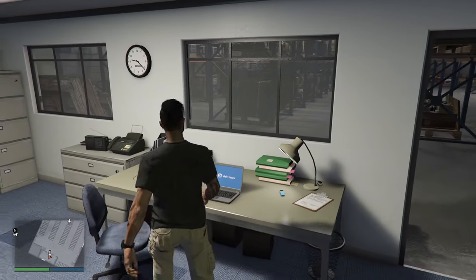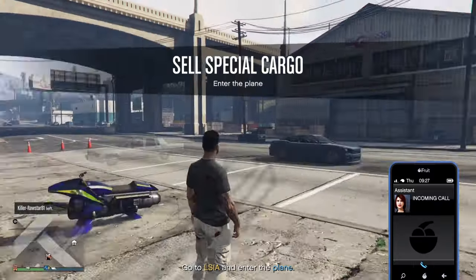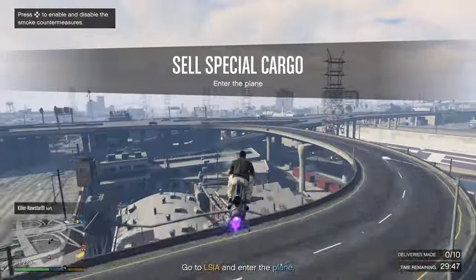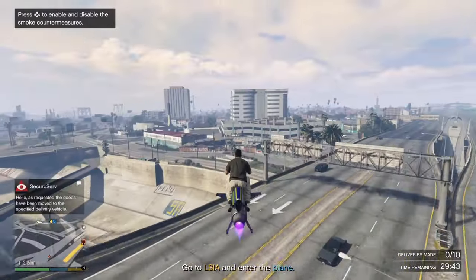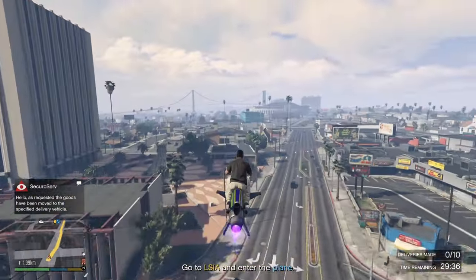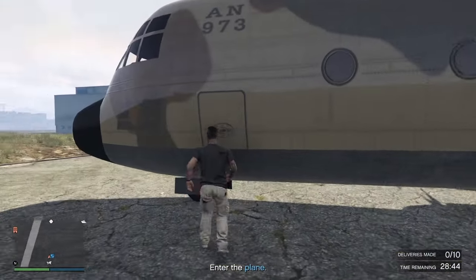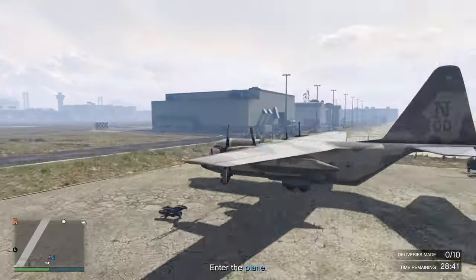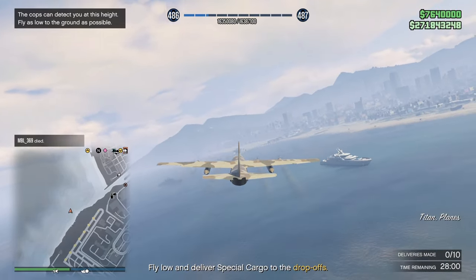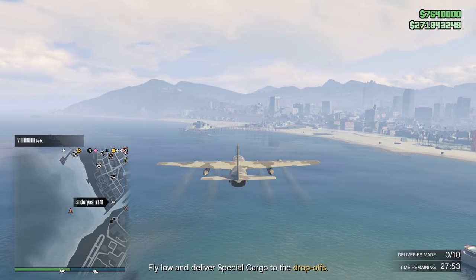So I'm at warehouse number two. The sale's on but it's kind of complicated — it's the 10 drops with the Titan. This one's going to be fun in a public lobby. With this one I've got to fly low or I risk getting detected by the cops. So this is going to make it even more fun, particularly if anybody decides they want to have a bit of fun trying to grief me. It's one vehicle, ten drops.